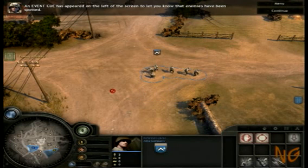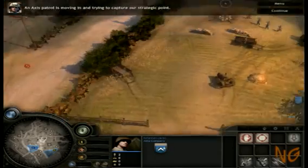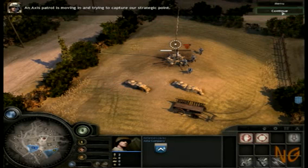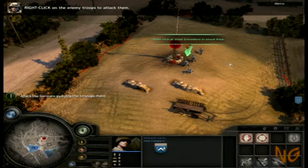An event queue has appeared on the left of the screen to let you know that enemies have been spotted. Click on the event queue or press the space bar to focus the camera on the location of the event. An axis patrol is moving in and trying to capture our strategic point. Notice that enemy units are shown in red and your units are shown in blue.